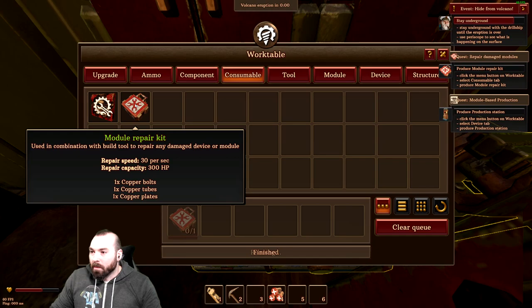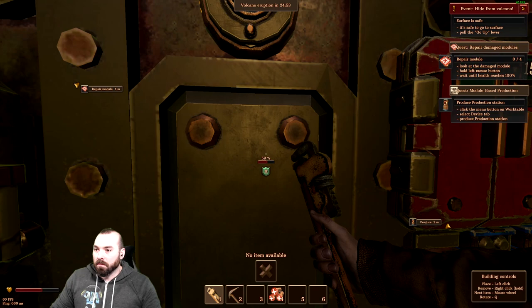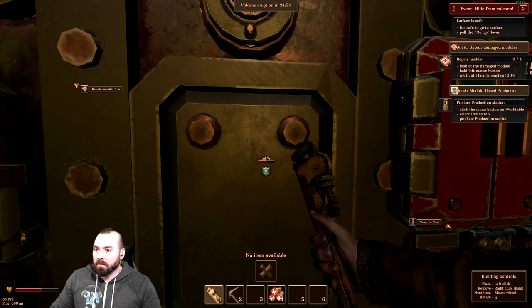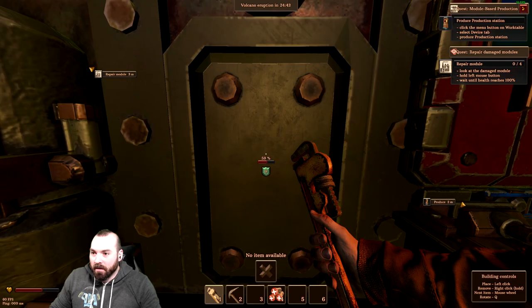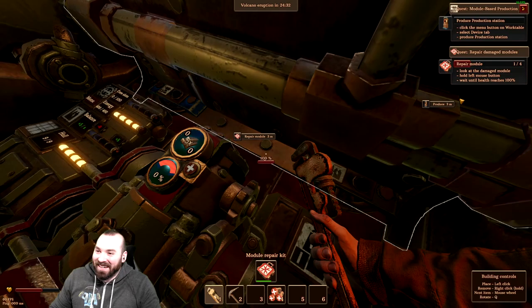Module repair kit done — we made one! So now we can go to our one: 100%, 59%. Let's try this one. It was definitely going up now. Look at the damaged module — hold left mouse button. I'm holding. I have to do this one because apparently it's still part of a quest. I hate you.